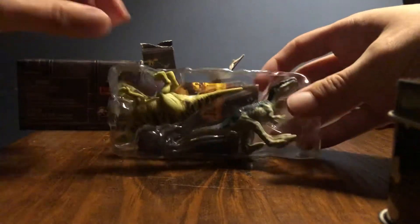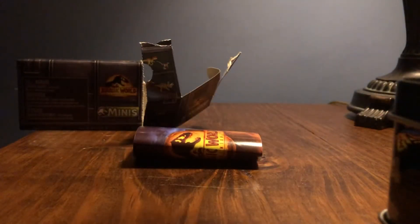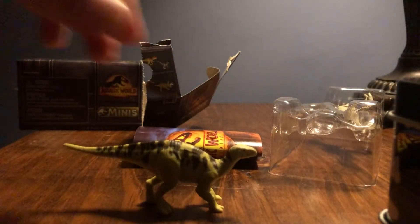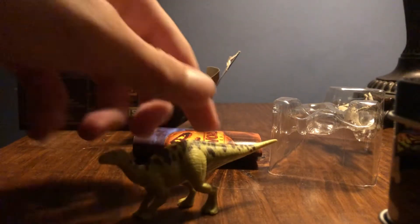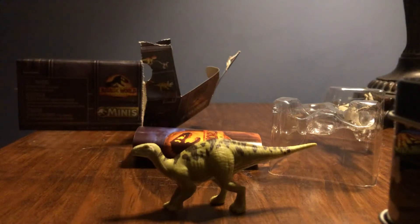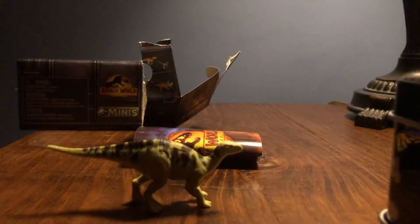This is the Baryonyx and the Iguanodon. I actually really like this set because I really like the Jurassic World Iguanodon — they're fairly accurate for minifigures. I think Schleich or Safari may have made a mini one, but I don't love the Safari Limited mini Iguanodon that much. I actually really like this one, and I do like the Baryonyx — it's not my favorite Baryonyx, but I do like this one.